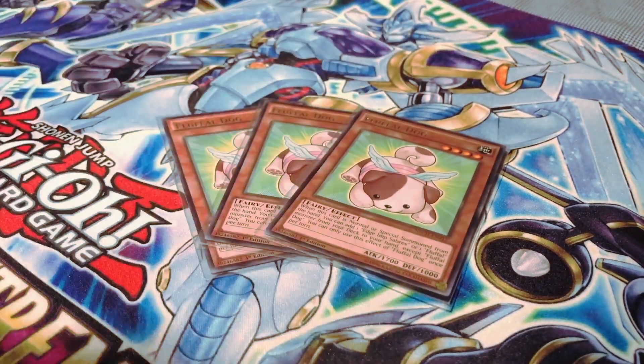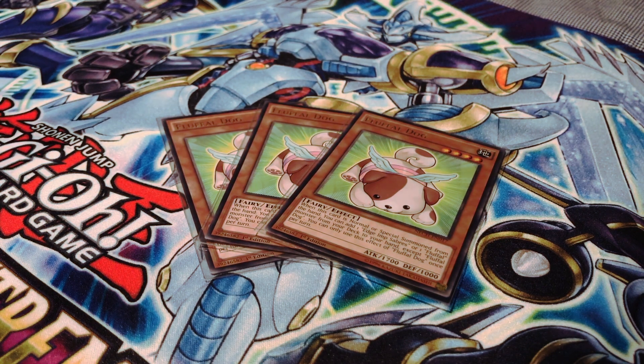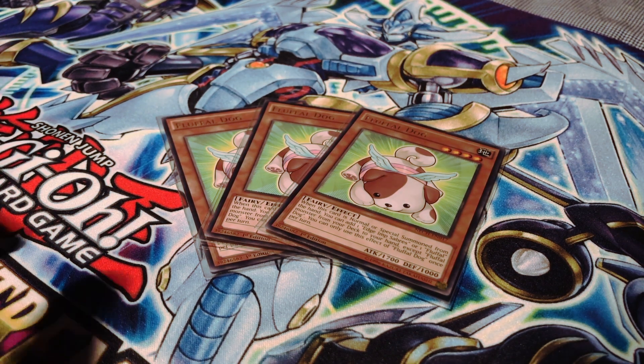Starting off, we have three copies of Fluffle Dog. This card helps tremendously with consistency as it can search any Fluffle monster as well as any copy of Edge of Sabres, which is incredibly important for the rest of your deck to function and definitely a staple at three.